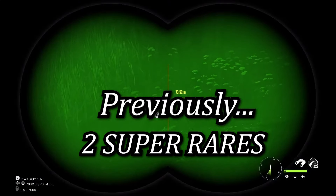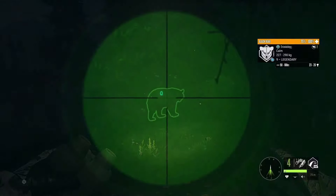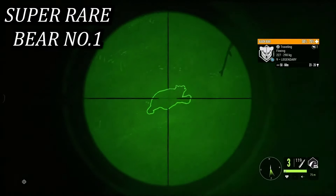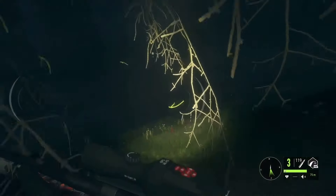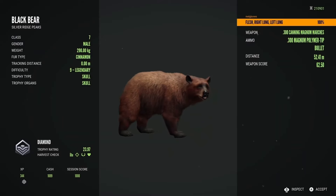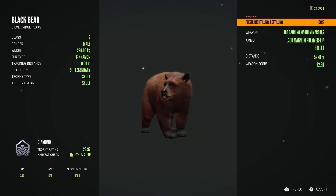No way - there is a guaranteed super rare black bear on my map. I knew it was time to take him. We got a lot of nice close-up footage and managed to drop him on the spot with the 300 with the night vision scope. He is max weight 290 kilos and he is 23.97 score, so he's literally 0.03 off of max score.